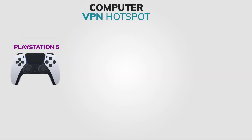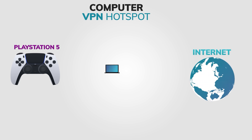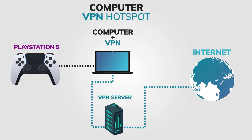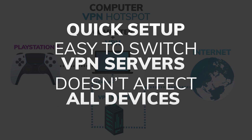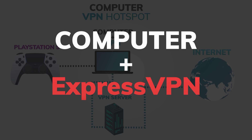Method 2: Share a VPN connection from your Windows PC. This method is super useful and offers more flexibility. You'll need a Windows computer with a VPN already installed and connected. Benefits include quick setup, easy switching of VPN servers, and it doesn't affect all devices in your home. In this tutorial, I'll be using ExpressVPN, but you can use any provider that supports TAP adapters.